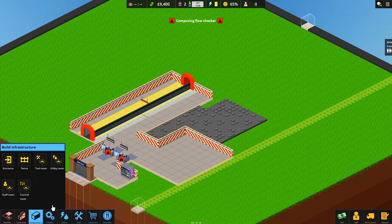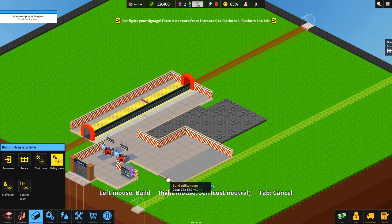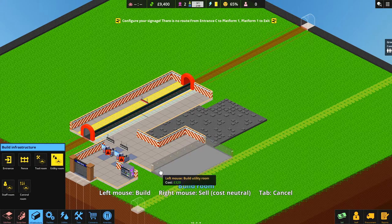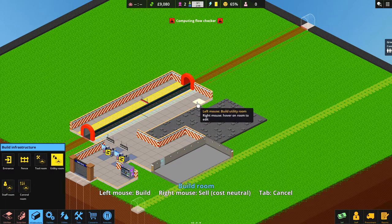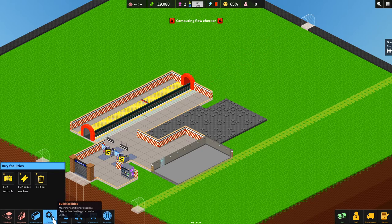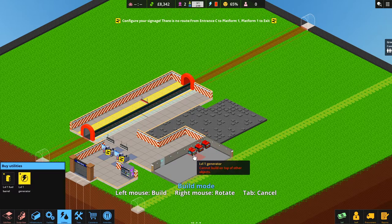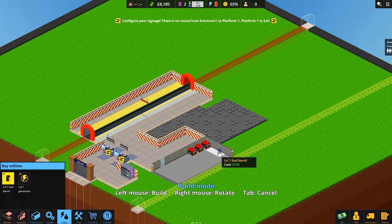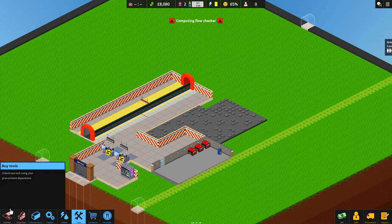Now we need to build some rooms. One essential room is the utility room, because apparently nobody here has electricity — there's no national grid — so we need generators, and they produce a lot of heat. We'll build the utility room well out of the way since customers don't need to come over here. Let's put in a couple of generators. Electricity is a real problem in this game so we even need our own fuel — let's put the fuel supply in.